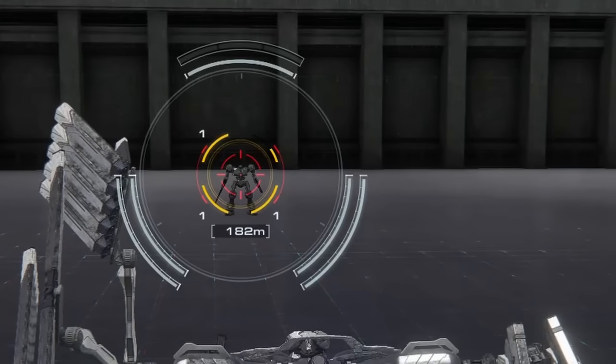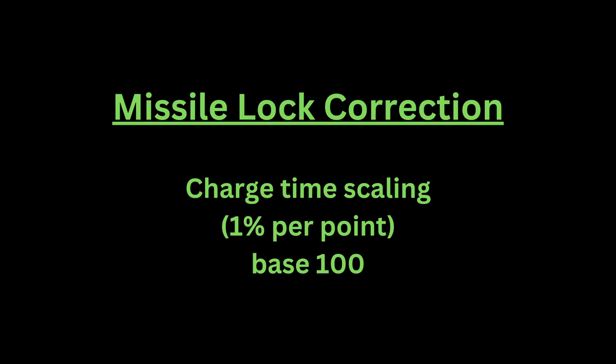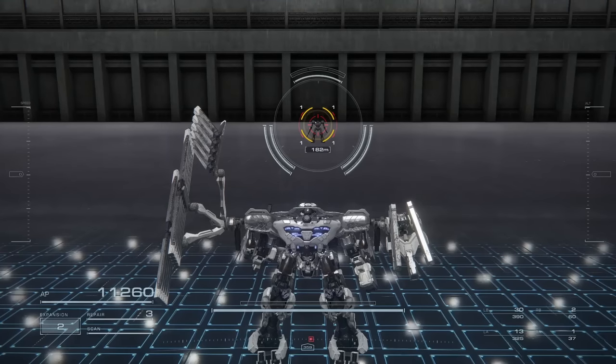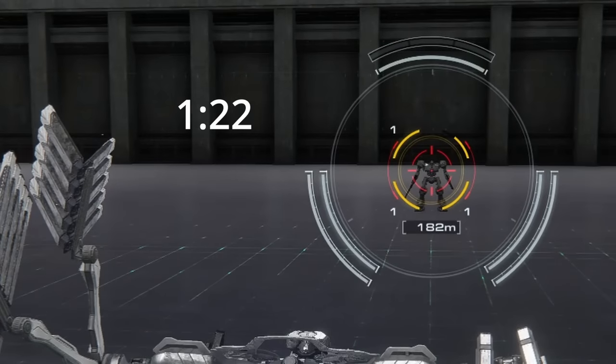This is because each point of missile lock correction or multi-lock correction over 100 decreases your lock-on time by 1%. On the other hand, any point below 100 increases the lock-on time by 1%. So with 75 lock correction, you're looking at 1.25 times the base lock-on time, while with 150 lock-on correction, you're only looking at half the lock-on time.